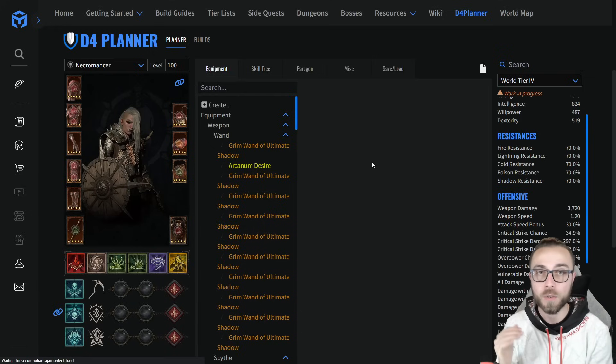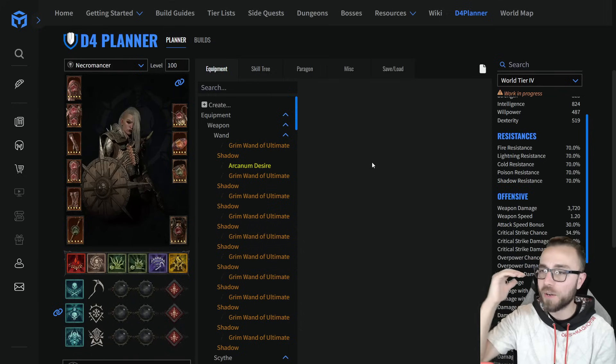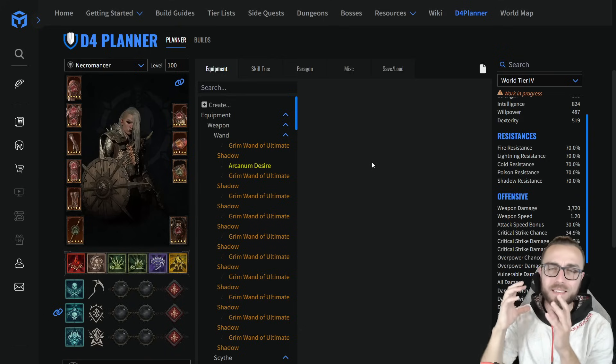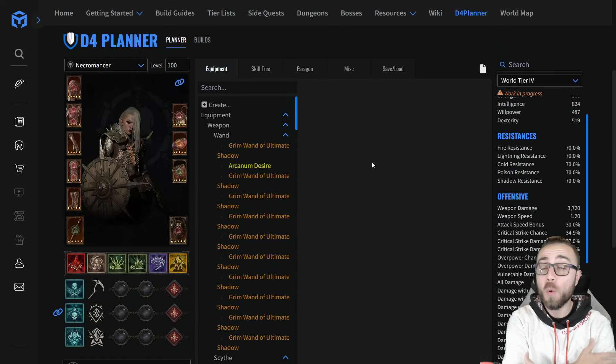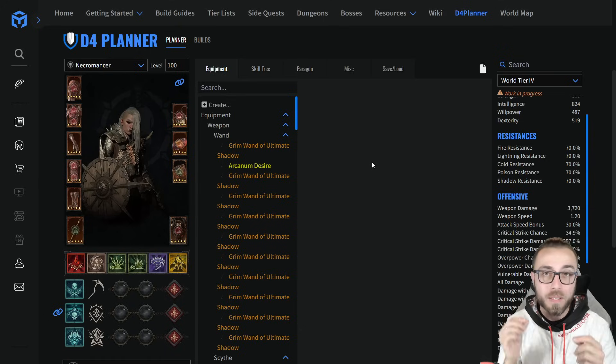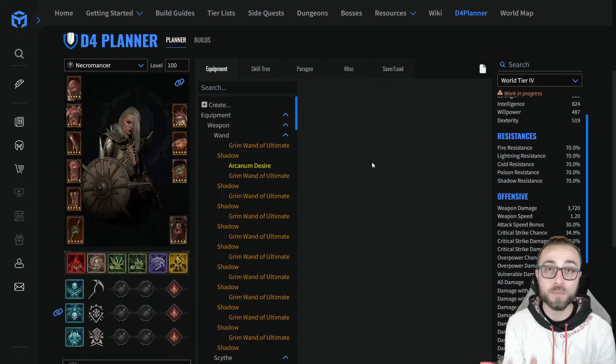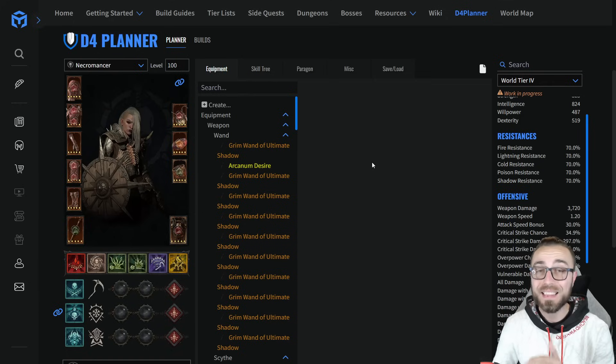We're going to be starting off with the Infinimist build here on MaxRoll. This is going to be updated on the website within the next couple days after you see this video. I'm literally going to break down every single piece of gear, aspects, the changes to stats, the skill tree, different sacrifices, paragon, and vampire powers. The whole build got a complete overhaul to factor in everything I just spoke about. Feel free to jump to different timestamps if you need help with one thing or another.